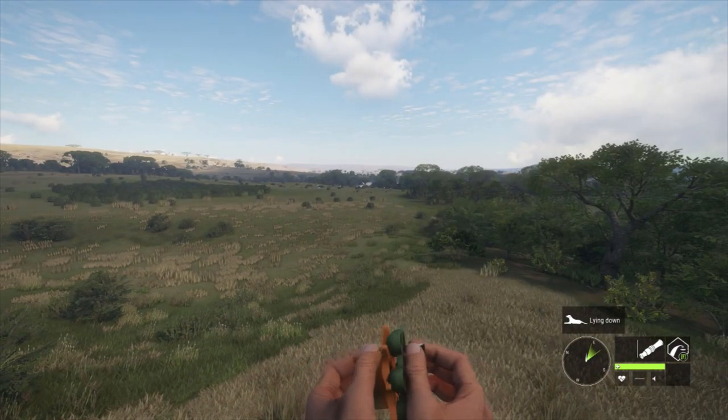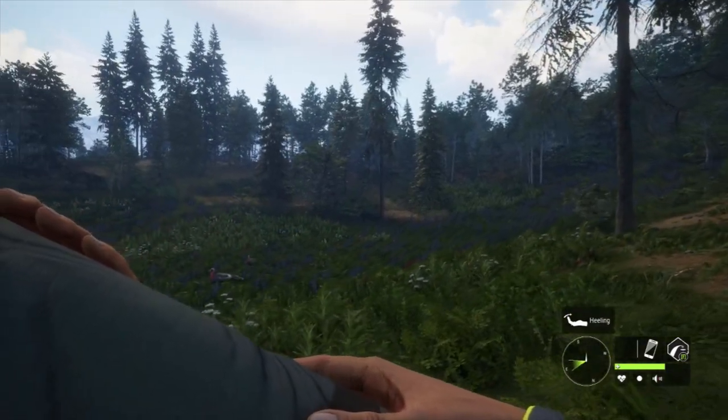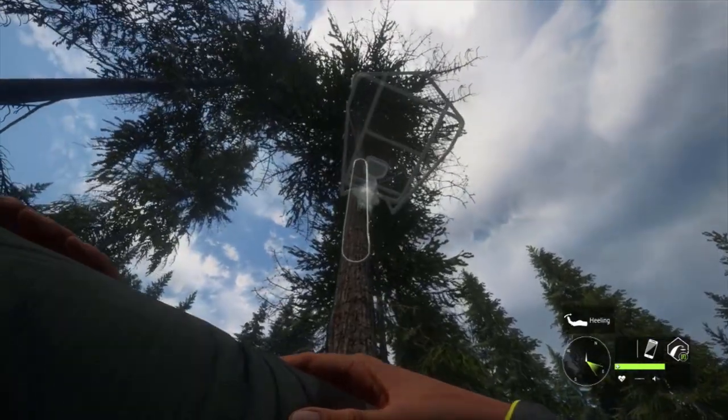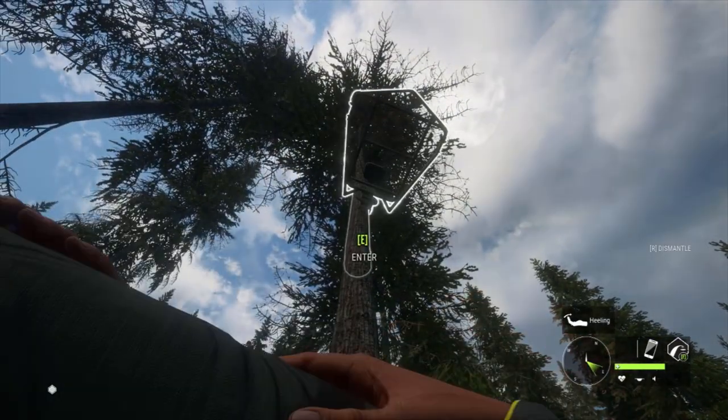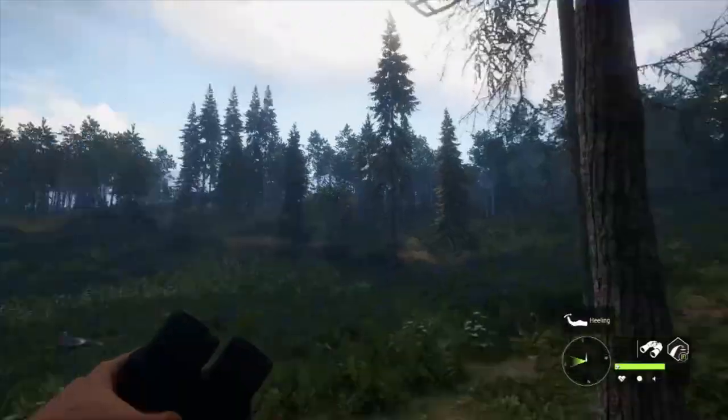For actual tree stands it's pretty much the same thing — find a zone you want to hunt, find a nice tree anywhere within 100 meters or less of the zone, make sure you have a good sight on the zone, and place it in the tree. Then all you have to do is go to a nearby tent, change the time, climb your stand, and wait. Not much to it at all.